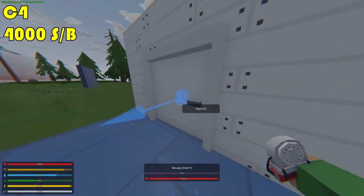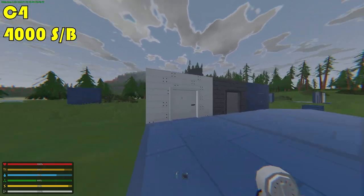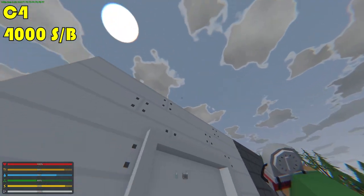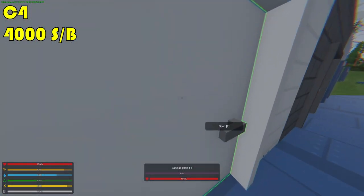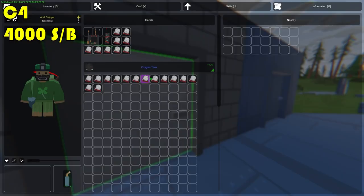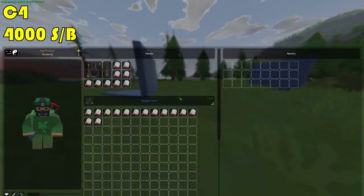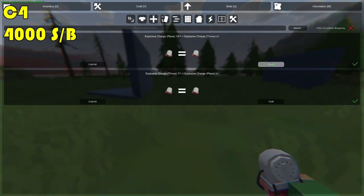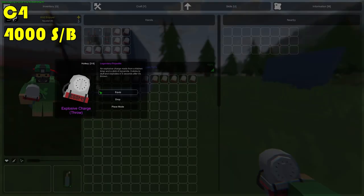I recommend always going through the doors no matter what you're raiding. If the base is really big and honeycomb maybe skip the doors, but the doors have half the HP of the main structure, so targeting them is going to save you C4s.